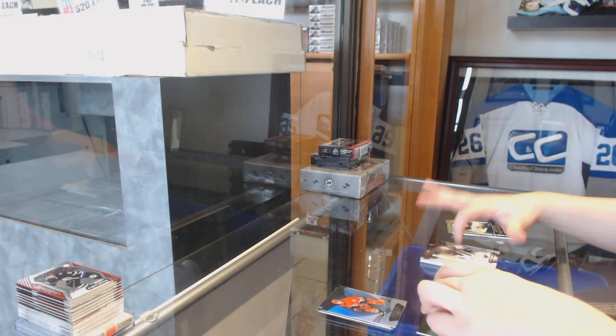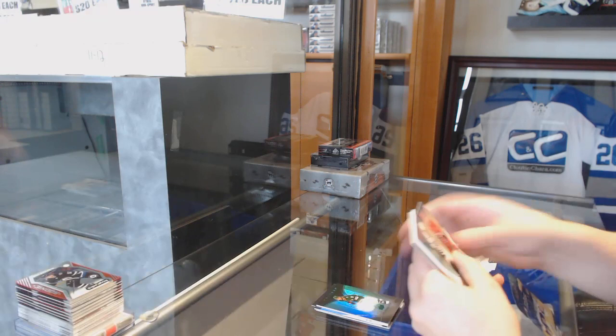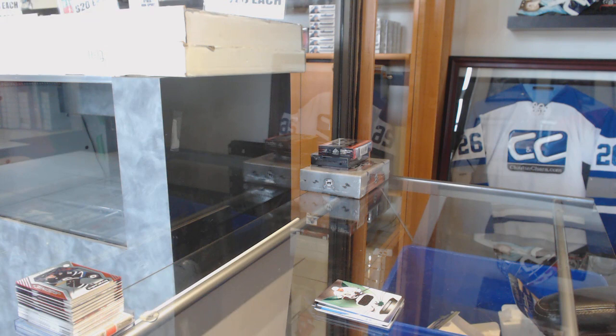We've got a rookie jersey number to 499 for the Minnesota Wild, Jordan Greenway. And a jersey number to 538 for the Kings, Anze Kopitar.